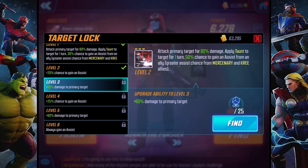It attacks the primary target for 80% damage and applies a taunt to the target. The weird thing about this is I would want him to be able to target any character to apply a taunt to. But if someone else is taunting, you've got to target the guy who's taunting. So I would kind of want this ability to be able to make another character taunt as well. But if no one's taunting, this guy can make them taunt.